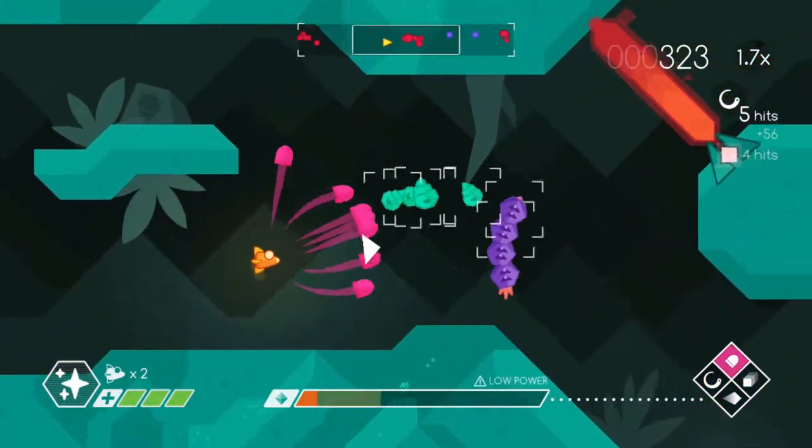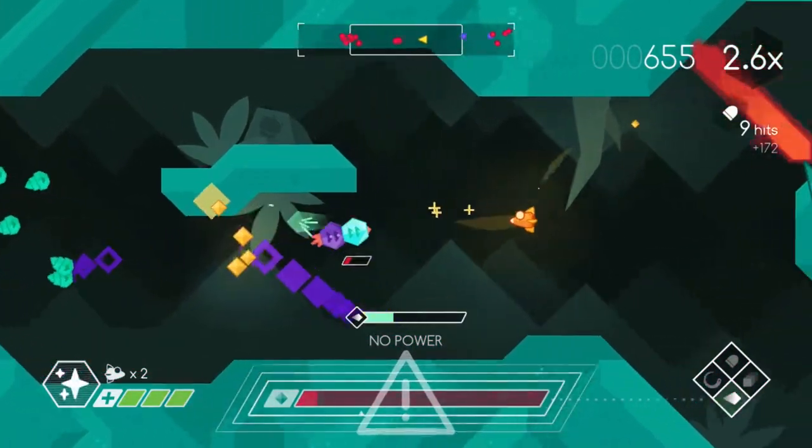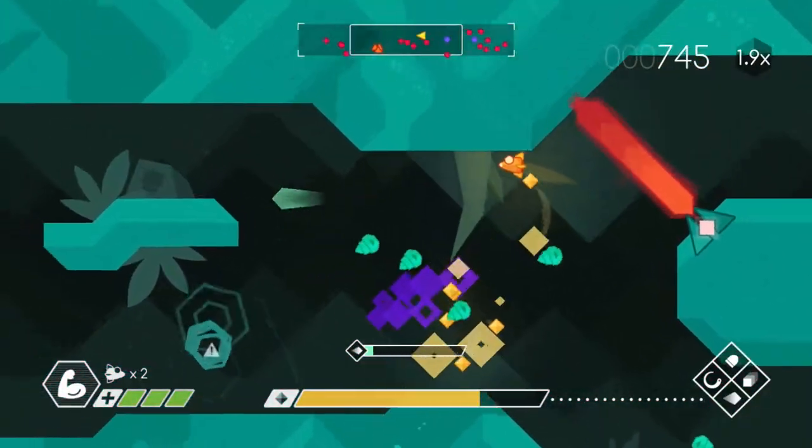The bullet-sponge enemies are easily taken out by the sniper beam, while the smaller and faster enemies can be dealt with quickly by a barrage of missiles. Bullets coming at you in every direction — get ready to use your energy sword. This is also a great weapon to use if you get swarmed.